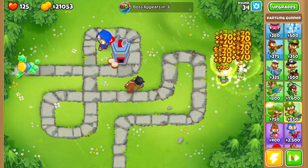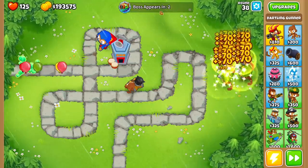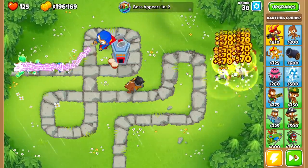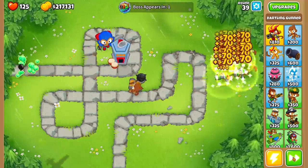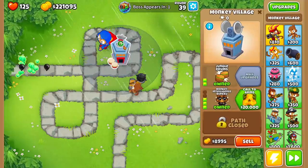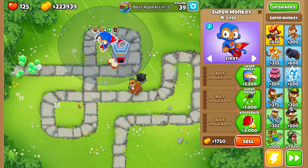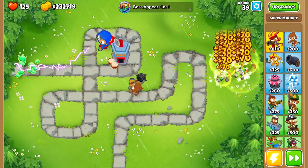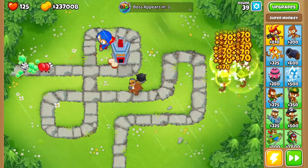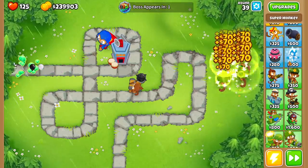We have two rounds to go until the boss balloon appears, and as you can see, we have over $200,000 right now. That is absolutely insane. Because of this MIB, this lightning super monkey can hit absolutely every single type of balloon. We need to get a couple more towers down because I know the boss balloon is going to be very, very strong.